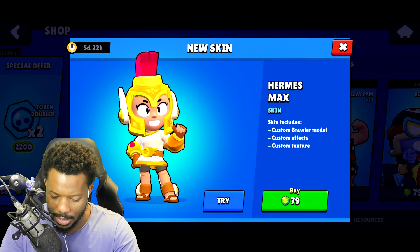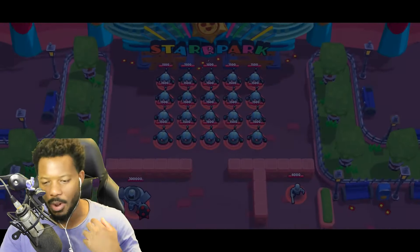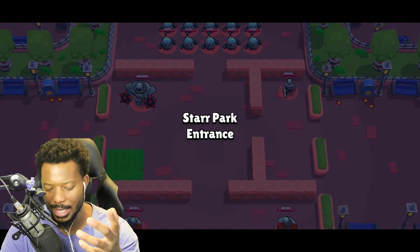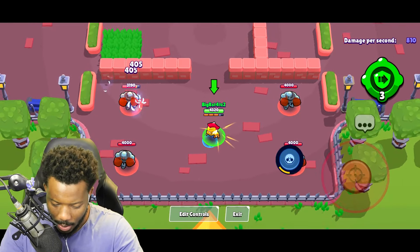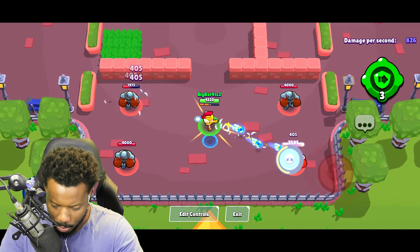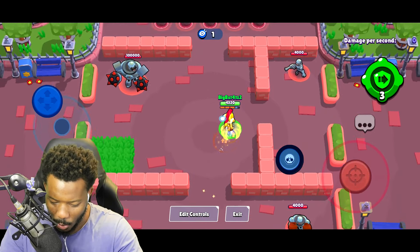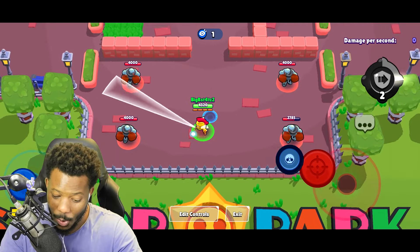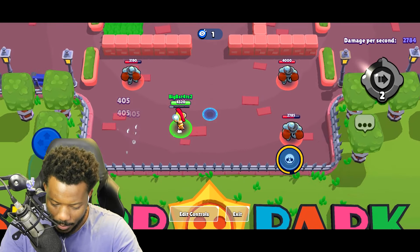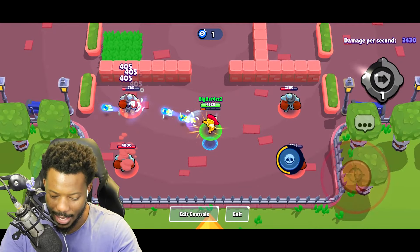The skin has a custom brawler model, custom effects, and custom textures. Let's try it out and see what we think — I think it might actually be worth it. Super Guy Pro thinks it's worth it as well. And look at the super — you get gold wings! That is actually quite cool, I really like that a lot.